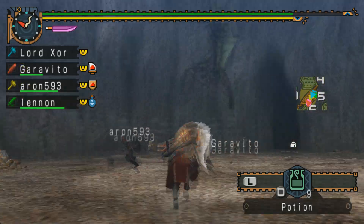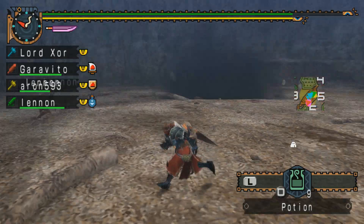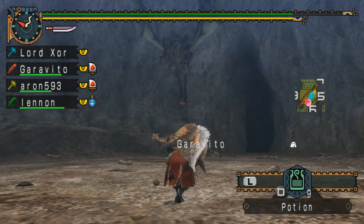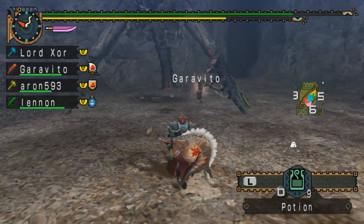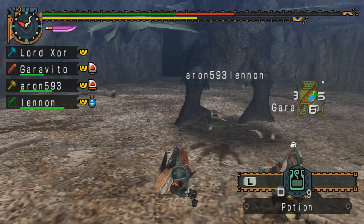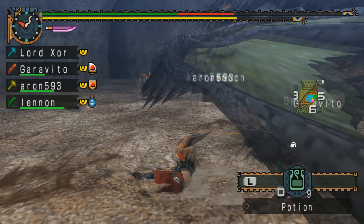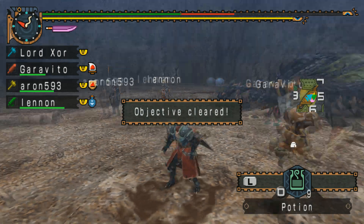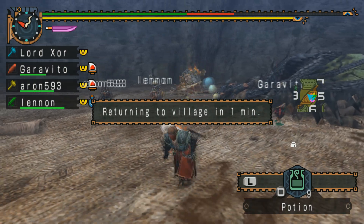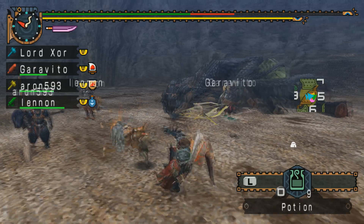Looks like we are going for a capture. Who put down that trap? It's really his decision whether or not we kill or capture since it's his quest. He wants to kill, so we will kill — because again, his quest. It would be super rude to go and override that. I'm going to actually talk to that guy because it's not acceptable to just decide to capture the monster when the host wants to kill it.